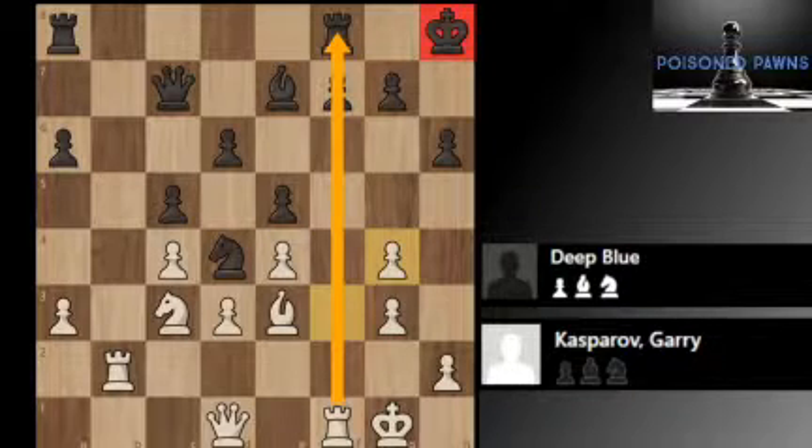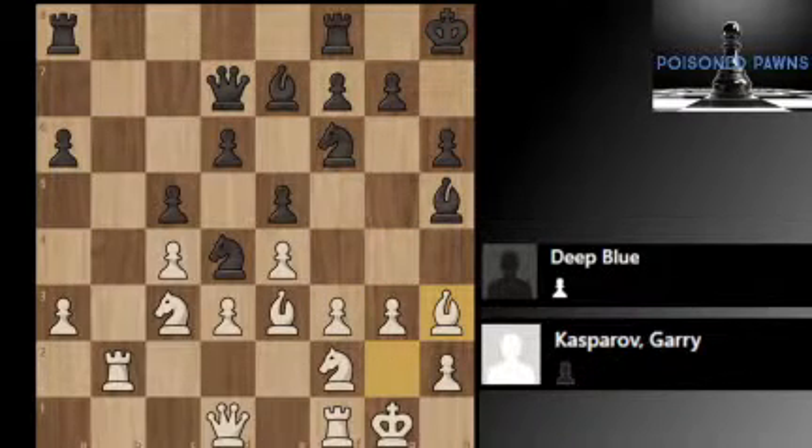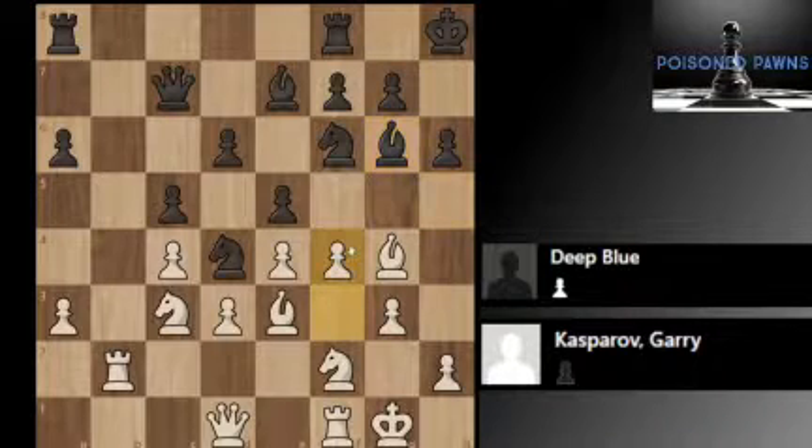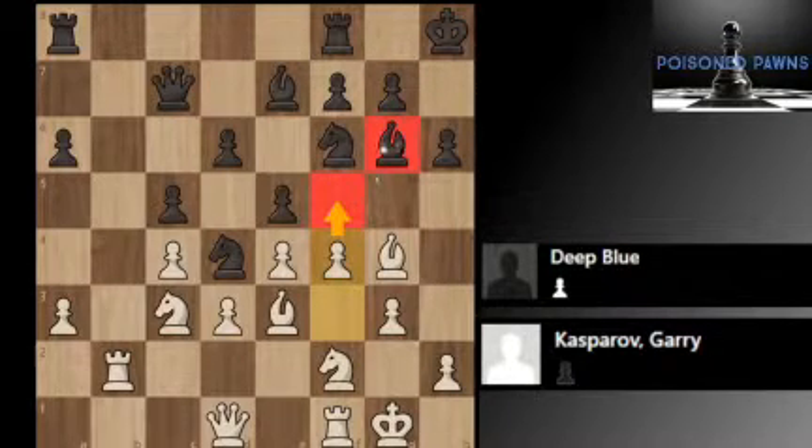Bxh3, Bxc7. Now instead of Bxg4, Bxg6. Now Bxg6, f4. White's strategy is directed against the bishop on g6 — just bury it by playing the pawn to f5, and then it's just out of the game, forcing a position where White has a better position.